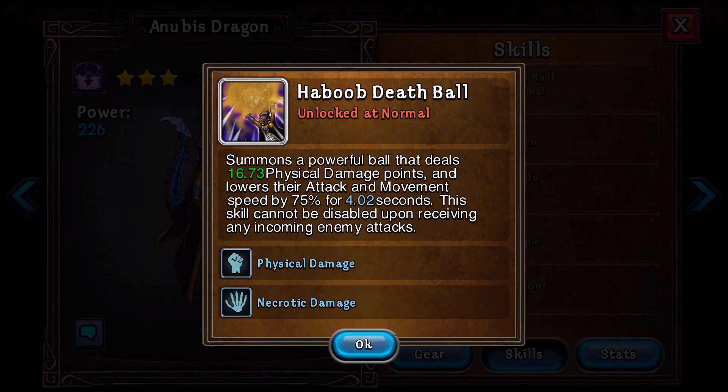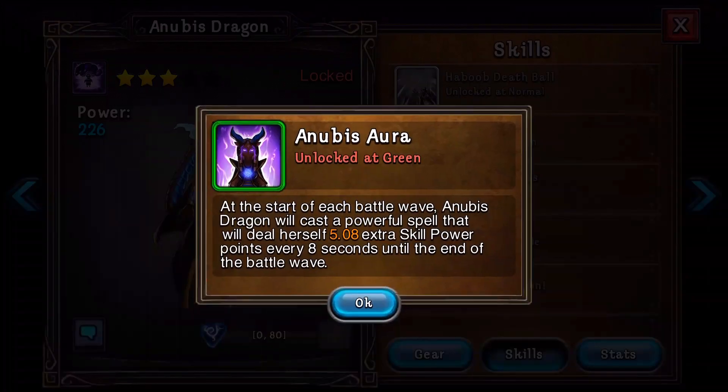So Haboop Death Ball: the Anubis Dragon's Haboop Death Ball summons a powerful ball that deals 16.73 physical damage points and lowers the enemy's attack and movement speed by 75% for 4 seconds. Those numbers will go up as you level up the ability. This skill cannot be disabled upon receiving any incoming enemy attacks. So once she does that Haboop Ball, it's basically a defensive attack if you think about it.